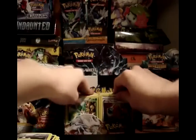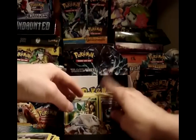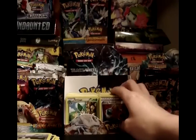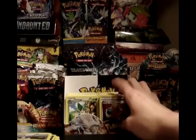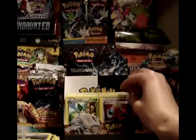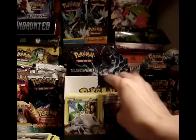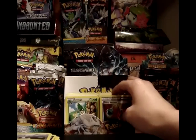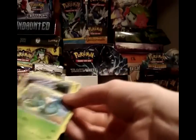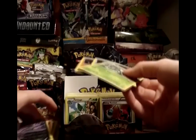In here are all my commons, uncommons, plus a bunch of trainers and supporters. I've gone to a few pre-releases as well, so I've got plenty of the regular trainers and supporters if anyone needs them. There are a few things I'm keeping — Energy Retrievals, Pokémon Communication, Revive — but I do have quite a few duplicates, so if someone needs a few I could probably work something out. I pulled a lot of amazing stuff from this box, so there's not going to be too much up for trade, but there is going to be some.